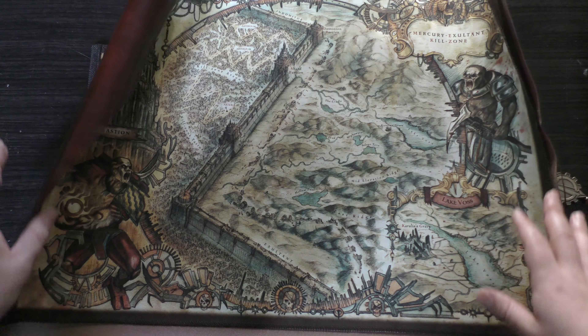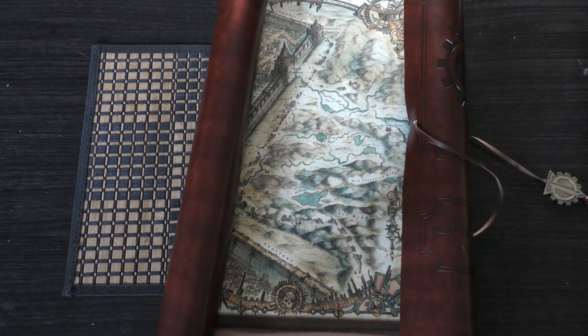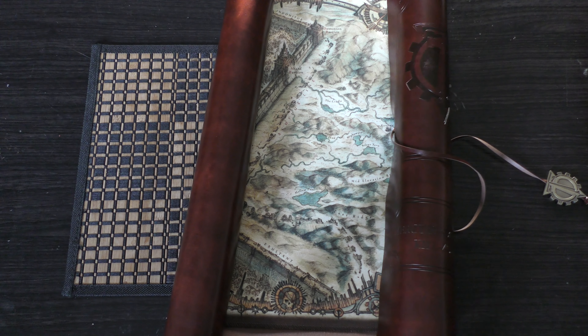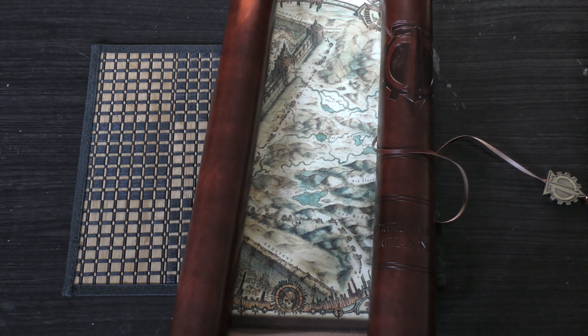That is the map for the Mercury Exultant Killzone. What do you guys think? Please do put your thoughts and opinions down in the comments below — it'd be great to hear from you. Thank you ever so much for joining me today. Thank you for watching. The Emperor Protects.